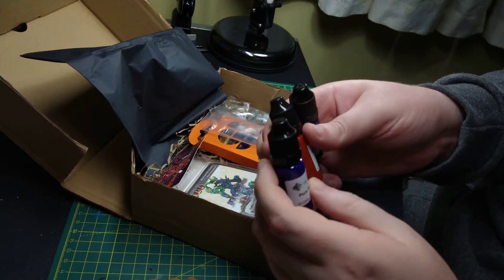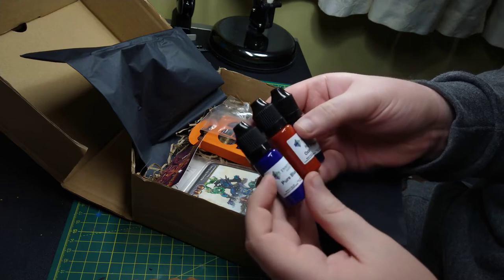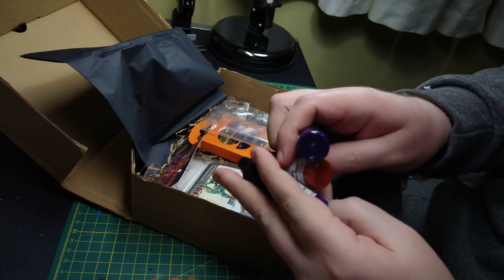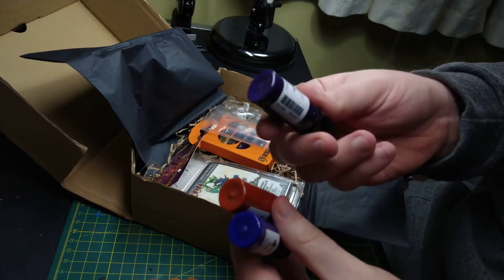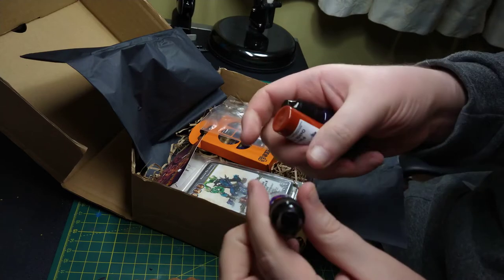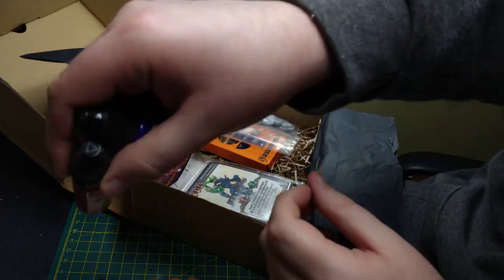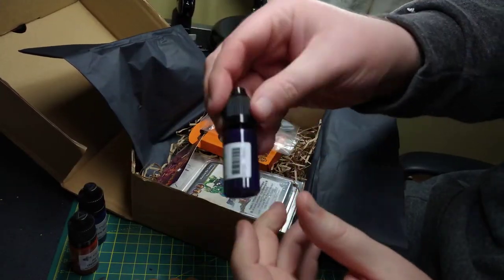We've got Instar paints this time. I know there are several brands Asset Drop can include; this time we get Instar Alpha pure blue, pure oxide red, and pure purple. These are some gorgeous colors, very vibrant. I have nothing like this purple in my collection - it's quite gorgeous. I have very little experience of Instar paints though; I've used a couple of the metallics which are okay.